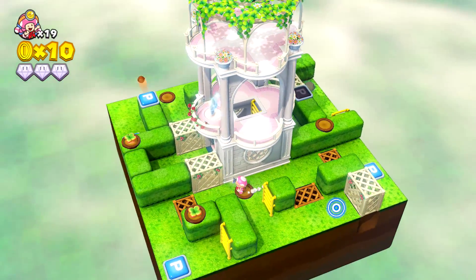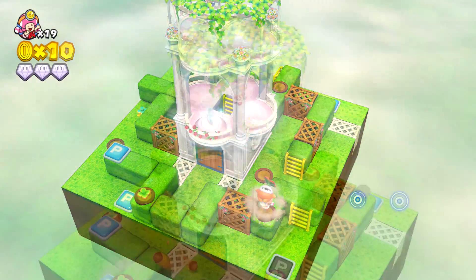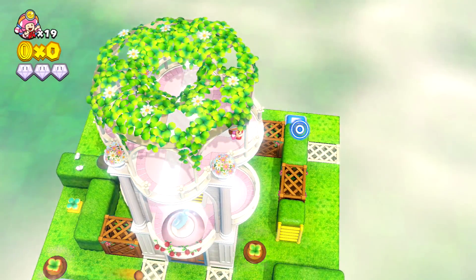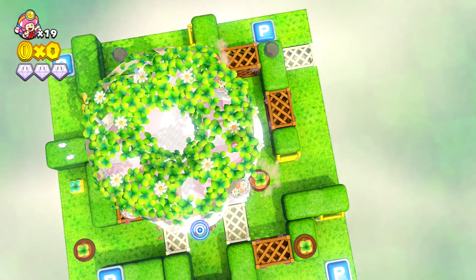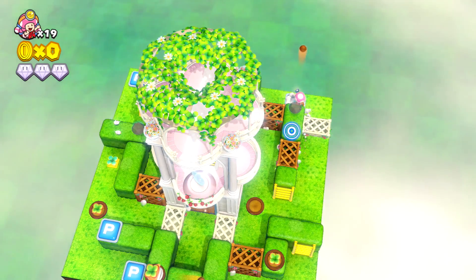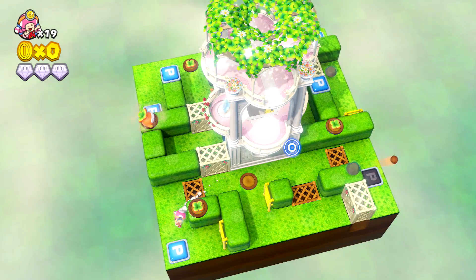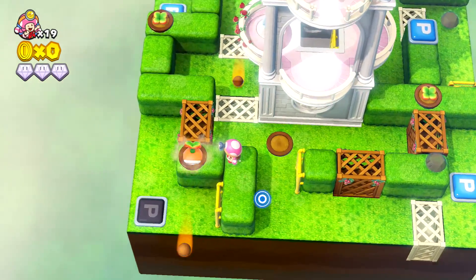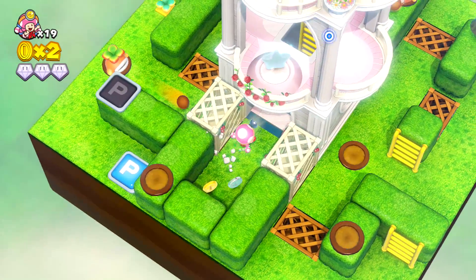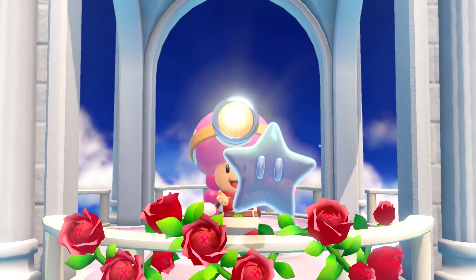So now I gotta complete the level an additional time using fewer switches — I've used more than three for sure. I think I might have got it already. What I gotta do is run down and hit this switch, then go down here, press that switch, go up, hit that switch and we're done. So that should be the trio I'm looking for. Run this way, hit that switch — that's one out of three. Then two out of three. Gotta be careful of this guy — he doesn't seem too much of an issue. And then three out of three are like this. Don't fall. And that should be it — we have solved the puzzle.